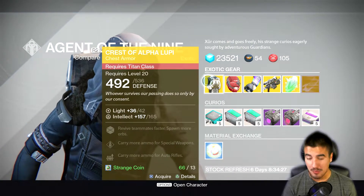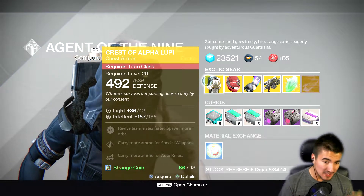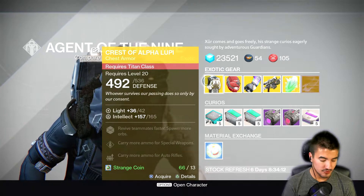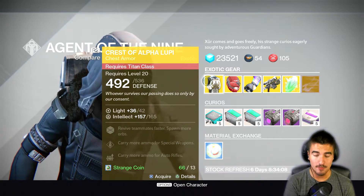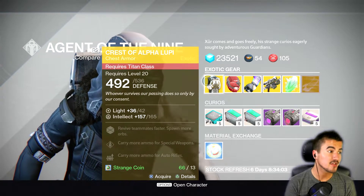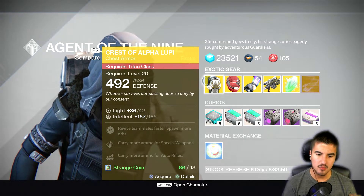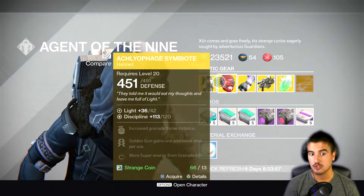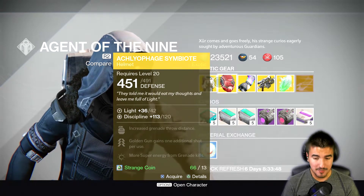So we got the chest piece. In a nutshell, its special exotic perk allows you to revive your teammates quicker, and on top of that it spawns more orbs of light. This is really good in Trials of Osiris, and it's also really good in any PvE content where you're fighting alongside a guardian — useful in strike playlists too. That's a solid perk.